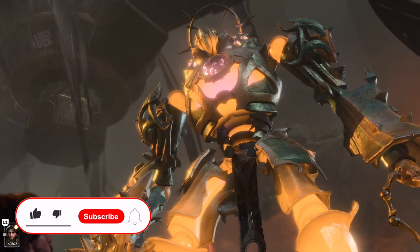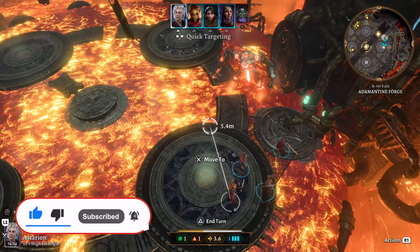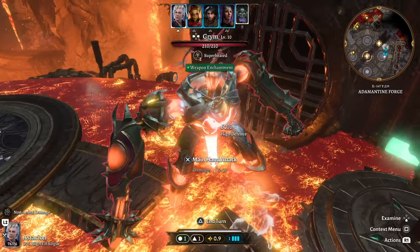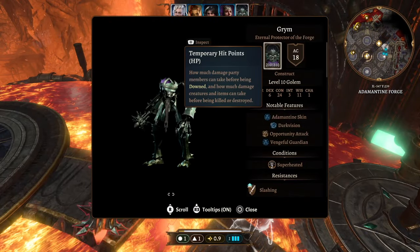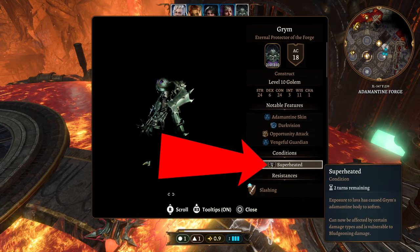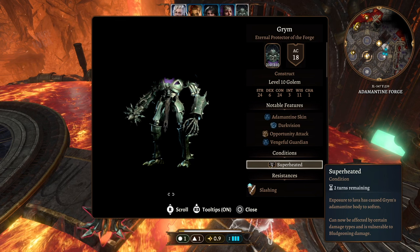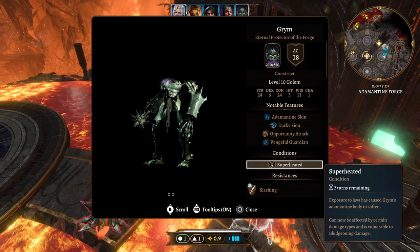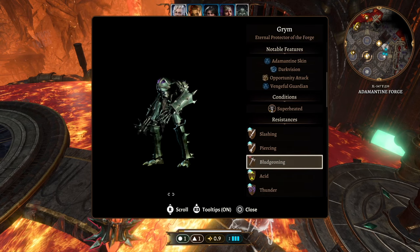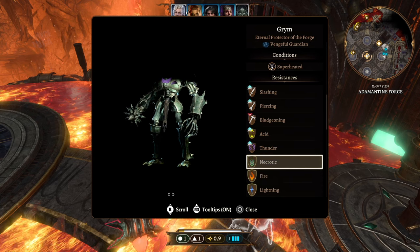Hey guys, Vince Luca here, and today we're going to be defeating Grim, the lava boss at the Forge. The first thing you want to do is examine him — this will tell you if he has the condition called Superheated. Basically, his feet are in lava, giving him some reduced resistances. He's still resistant to a lot of stuff, and actually immune to a lot, but bludgeoning damage works really well on him.